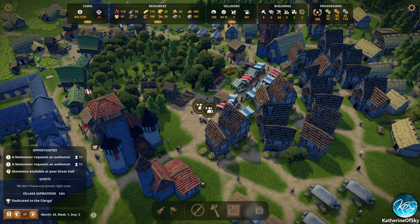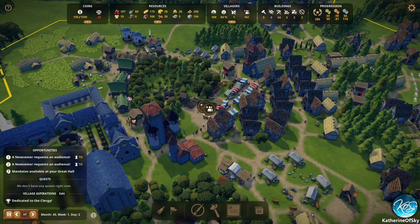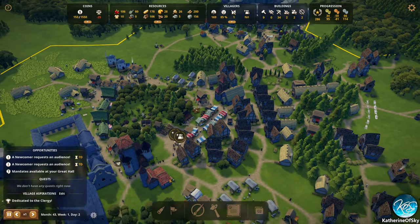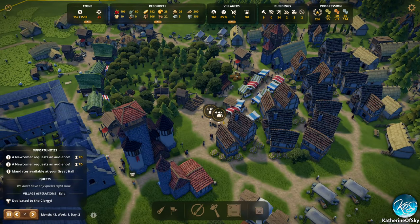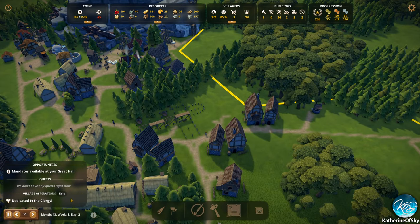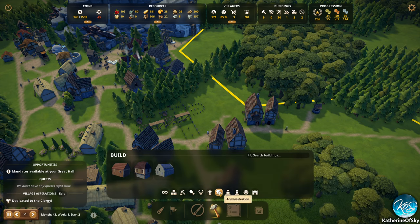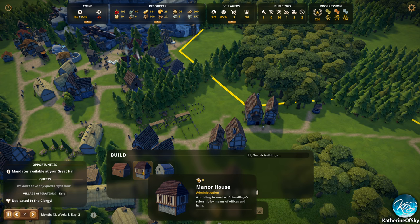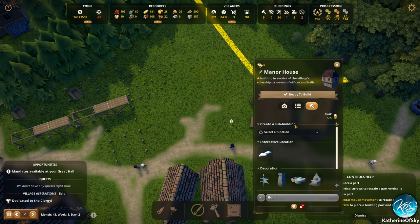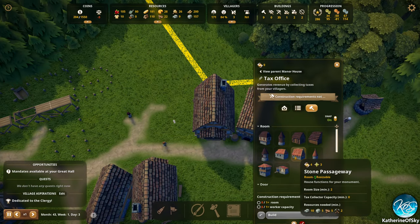Greetings and welcome back to Foundation. I'm Catherine of Skye, and the loading screen advised me to put multiple tax offices around my village. I think it's a good idea — I didn't know if you had to have them all in the same building, but I guess you don't. Let's hire these couple of people here and put another tax office maybe in this area. Let's build a small treasury as well.